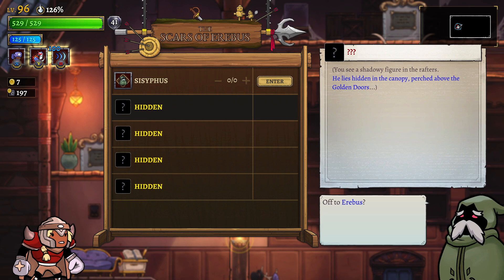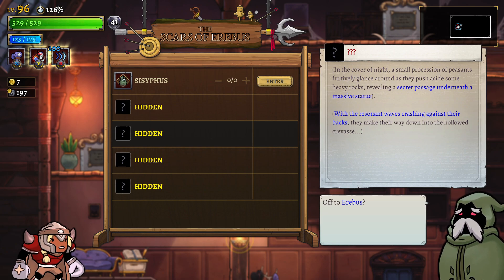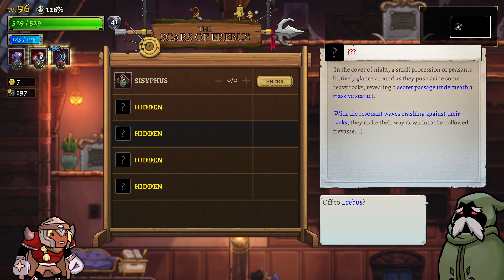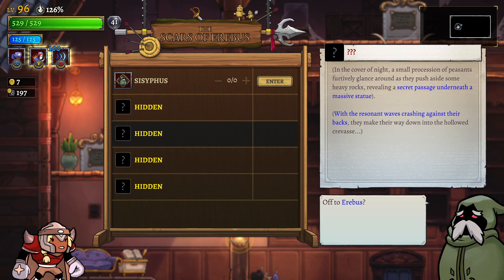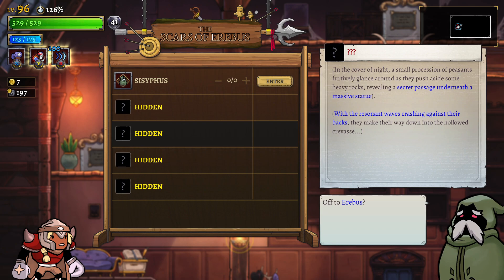The clue reads: 'He lies hidden in the canopy, perched above the golden doors.' Pretty sure this is the starting area. 'In the cover of a knight's small possession, furtive glances push aside heavy rocks, revealing the secret passage underneath a massive statue with resonant waves crashing against their backs, making the way down the hollowed crease.' So crashing waves - I'm gonna assume this huge statue...